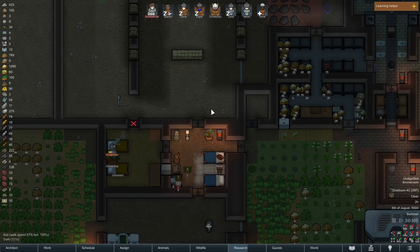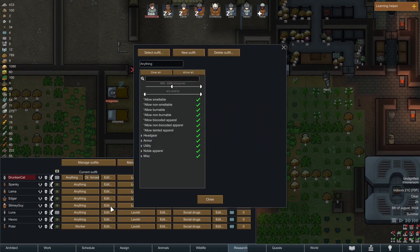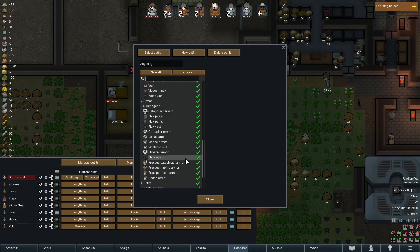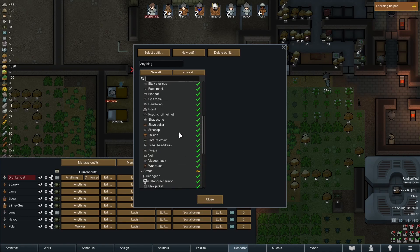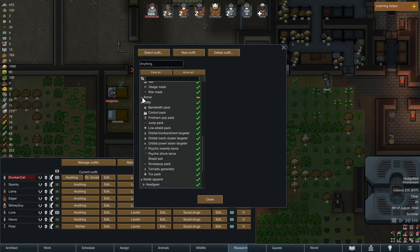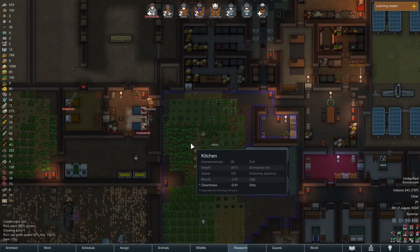Slimy Guy, you don't get to wear the prestige helmet. I need to set the permissions up and not let anyone wear anything. Edit headgear — armor, I should say — and we are going to not allow any of that fancy stuff. Noble apparel. Let's find headgear — there it is. You do not get to wear any of this cool hat stuff. Put that back, that is not for you.